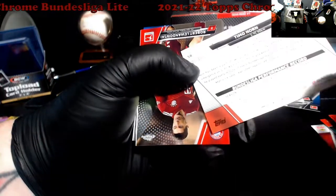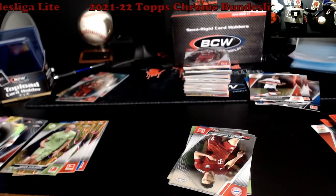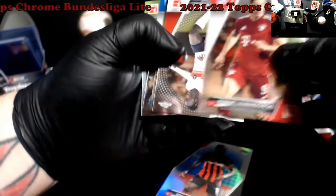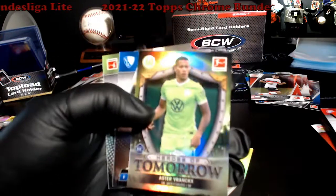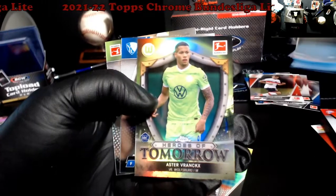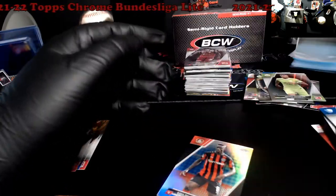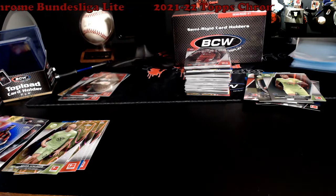Timo Horn — out of 399, pink. Somebody's vacuuming upstairs. Heroes of Tomorrow rookie — Fransic, something like that, and his regular rookie. And we got a refractor — Kasunua, I don't know, I can't say half these names, I ain't gonna lie. Alright, let me get this stack out of my way, we'll hit the next stack.